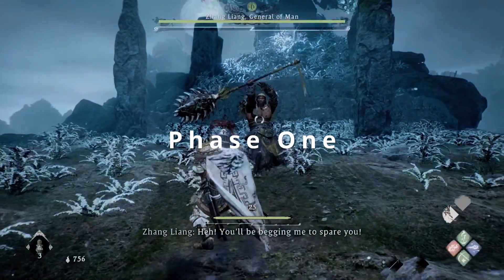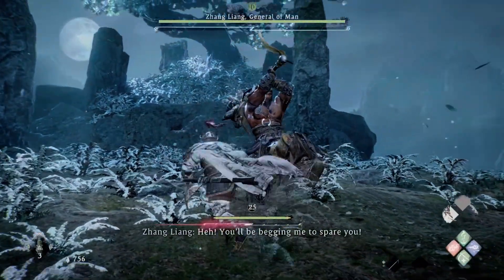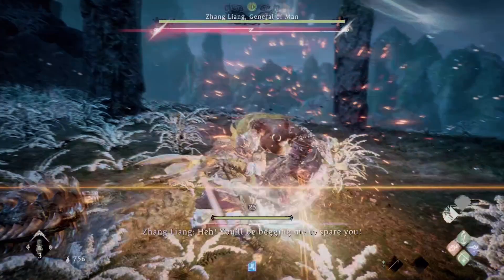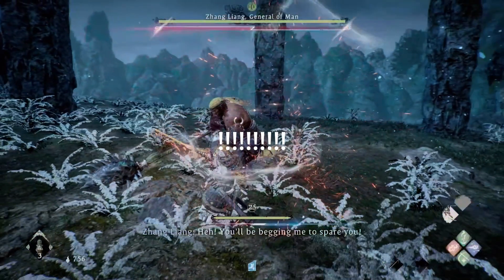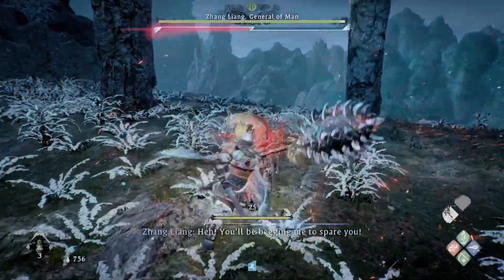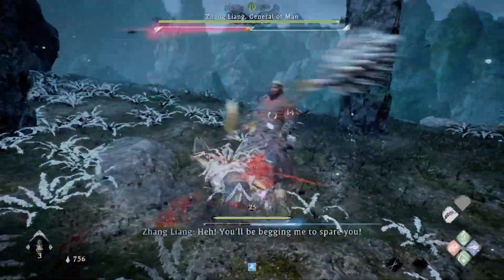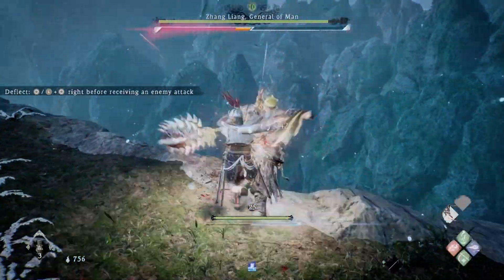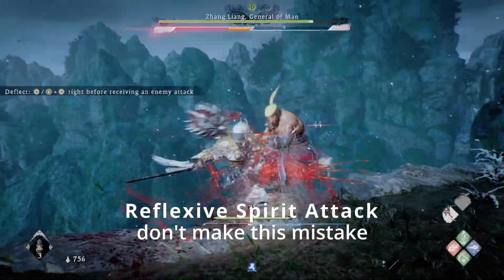Phase 1 begins with him slamming his hammer into the ground. Running into that attack and deflecting it can help you charge your Spirit Gauge. Of course, that step is optional. The next step, however, is important to note. After approaching him, attack him repeatedly with normal attacks. Hitting him interrupts any and every one of his normal attacks.